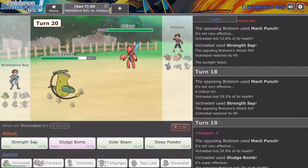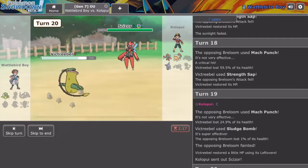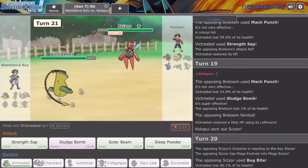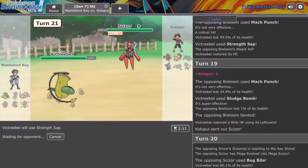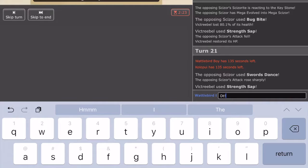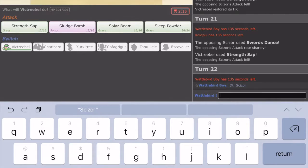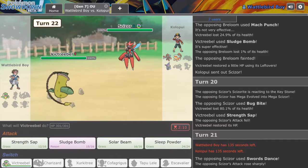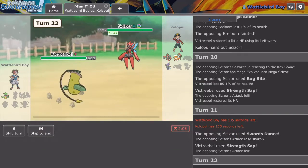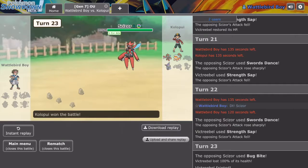I say that, but I don't think I am actually in the game. Let's try Strength Sap again. Good thing is these are very strong physical attackers, so I get all my health back pretty much immediately. I'm going to go for Sleep Powder — oh, never mind. GG.